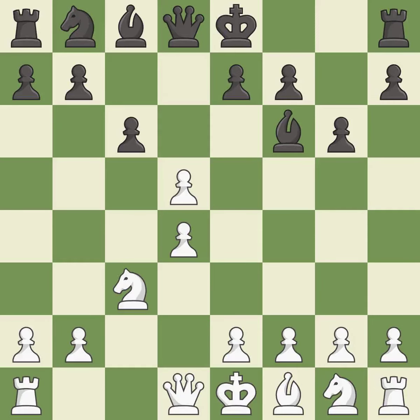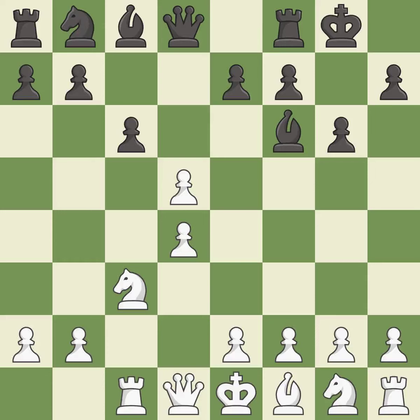Recaptures. This creates a threat to win a pawn. It is the last book move. This activates a rook by developing it off of its starting square. Castling gets the king to a safer square, out of the center of the board, while also developing a rook. Castling kingside tends to be safer because the king is further from the center. This maintains the balance in material with a good trade.